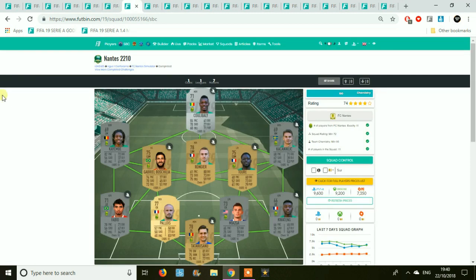Next we have Nancy and this is going to begin to get a little bit more expensive. These prices probably haven't updated too much yet, but I'd expect them to be a little higher. This team will probably be around 12 or 13k even though it says 9.5k right here. Be careful of the silvers in the team.